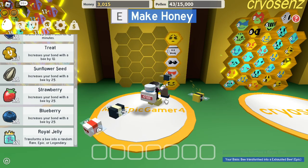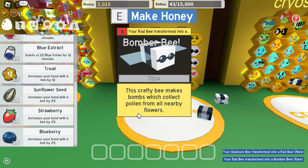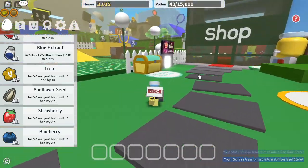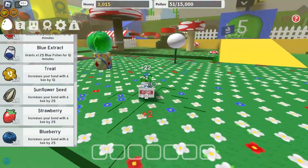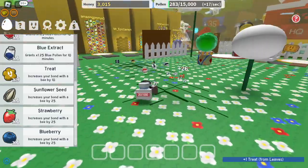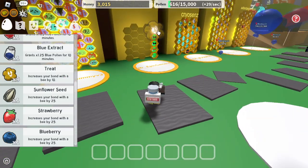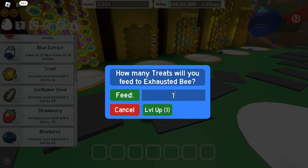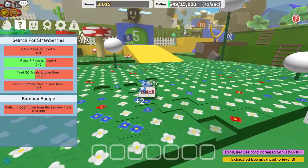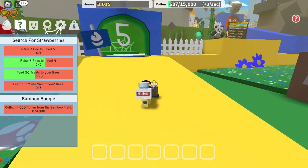Hasty bee... okay, let's try Stubborn Bean bee, Bumberbee — okay, no blue. Let's just go all the way up there and see what's next. We should level that up as well, so let's feed it all nine treats because we don't need them right now. There we go — let's go to the Bamboo Field.